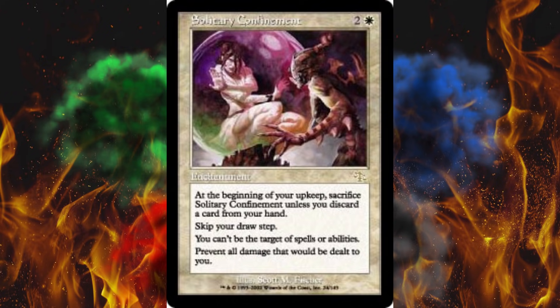So once per turn you gotta feed cards to this thing, and your hand starts shrinking. Also, skip your draw step. You have Shroud, which means you can't be the target of spells or abilities of either your own or your opponent's — so it's a hexproof that goes both ways. And then it also says: prevent all damage that would be dealt to you.